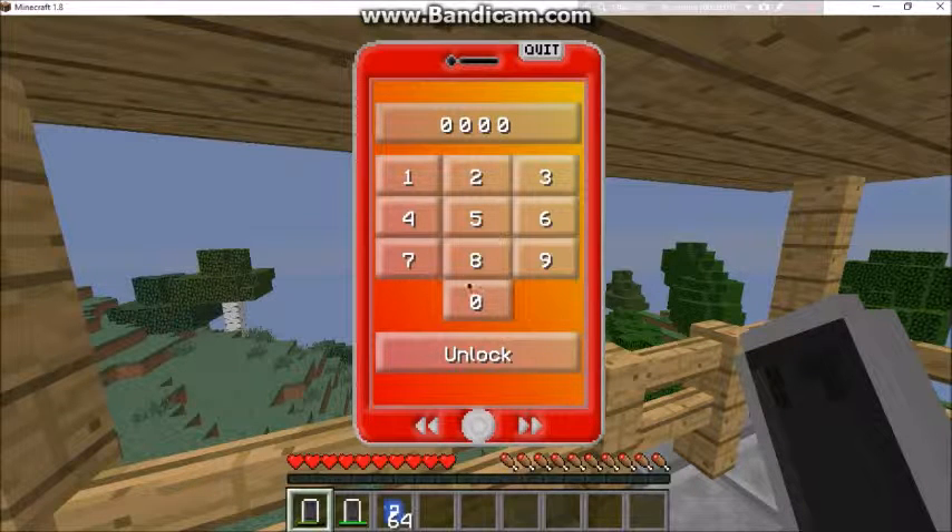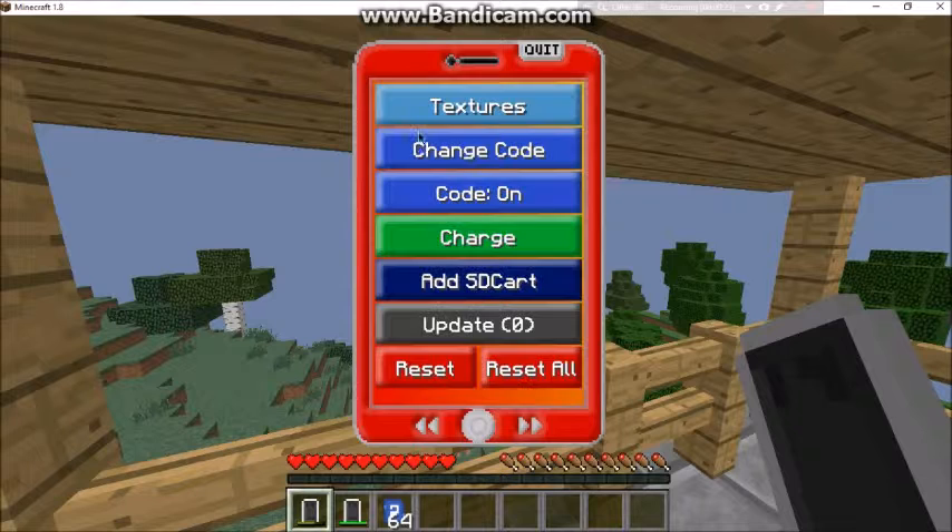It doesn't work with keyboard keys — you can't type the numbers on your computer keyboard. You have to actually click the on-screen buttons. So you hit one two three four, then unlock, and there you go, your phone is unlocked.